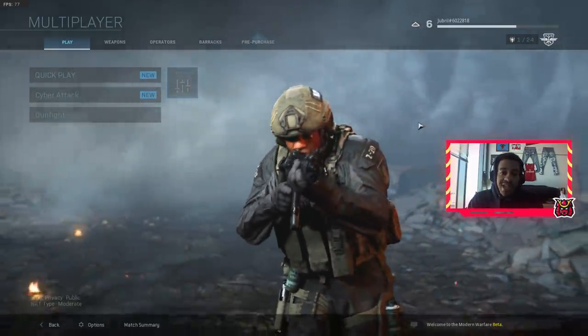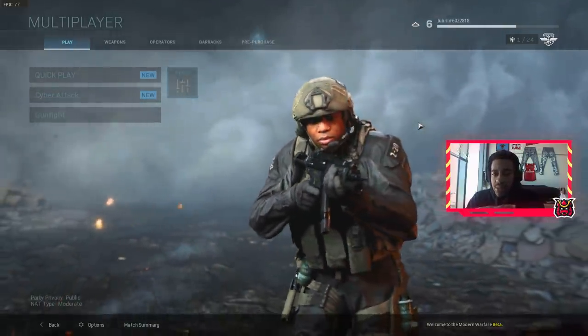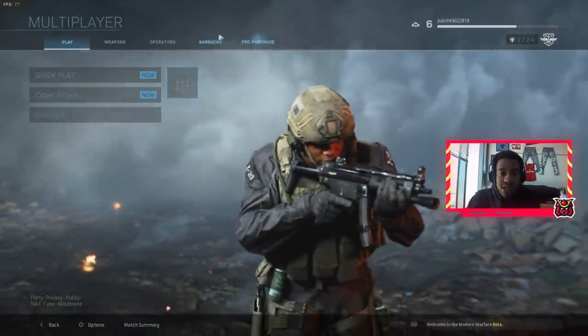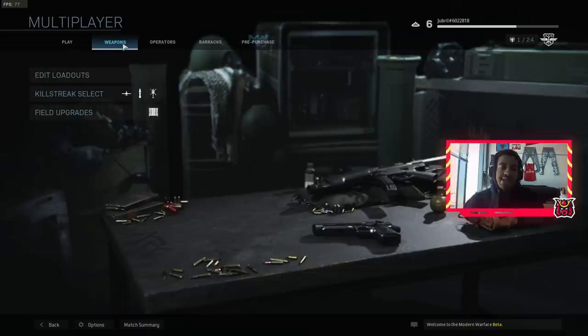What's going on guys, it's your boy Jabbro, and today I'm going to be showing you guys how to get the best possible settings in the Call of Duty Modern Warfare beta. Most of this is probably going to carry over into the full game as well. I'm hopefully going to help you guys optimize your game, get the best fidelity as well as the best frame rate. You honestly want to shoot for 60 fps — that's a given.